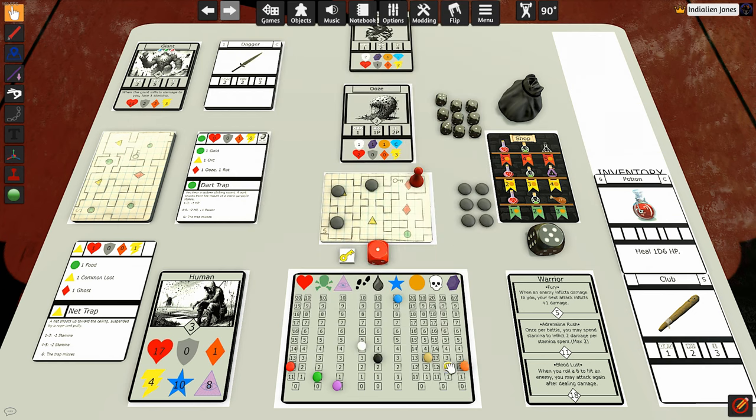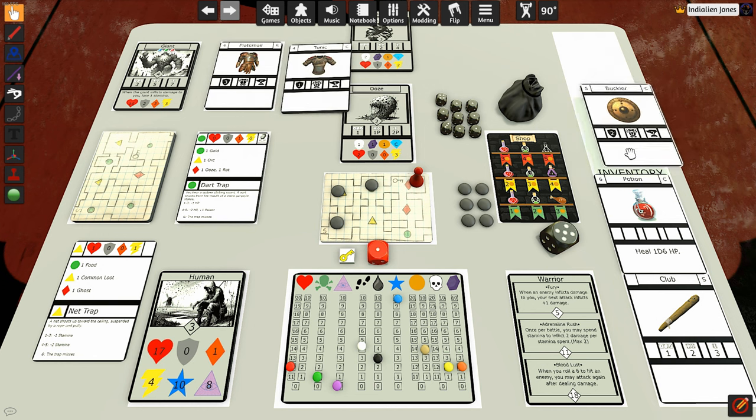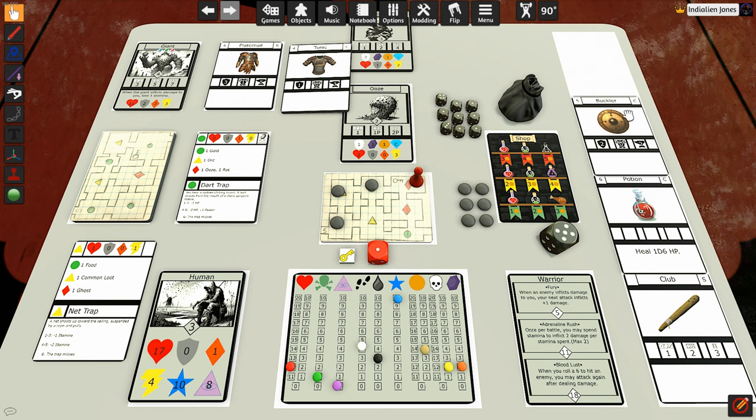We rolled a five for common loot — that's the buckler. Another thing I should mention: I forgot to include on these cards how many hands it takes to hold weapons and armor. For instance, if you had the short bow or long bow, you couldn't also hold the buckler or shield. If you have the war hammer, which is a two-handed weapon, you couldn't hold the buckler or shield. Same with armor — if you're wearing a tunic and you pick up chain mail or plate mail, you can't equip both at the same time. I'll be putting that into the game.